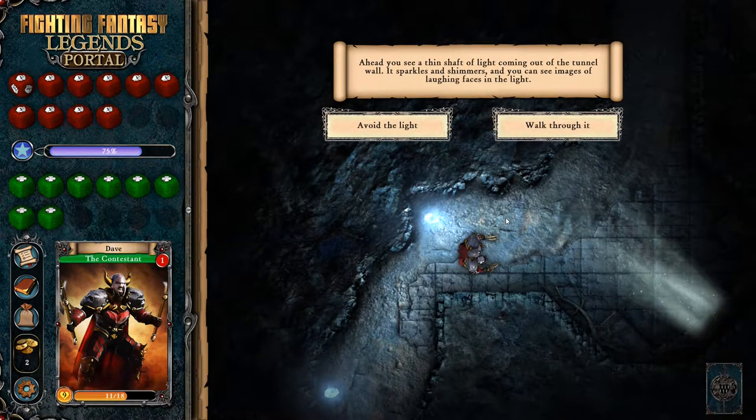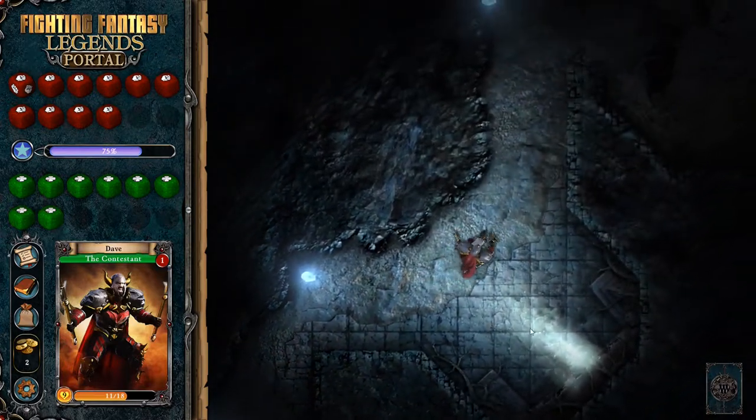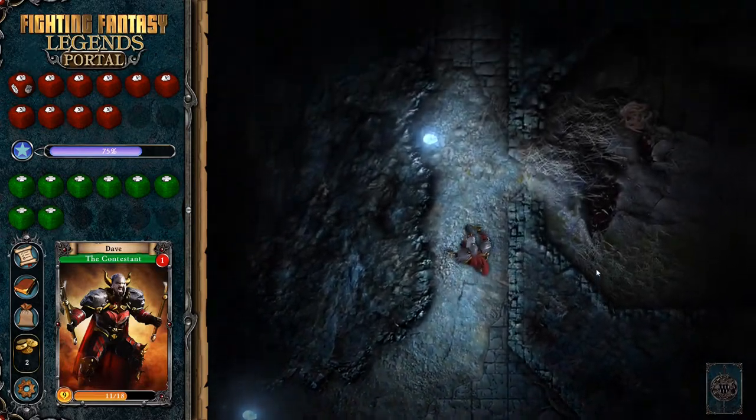Ahead of you, you see a thin shaft of light coming out of the tunnel wall. It sparkles and shimmers, and you can see images of laughing faces in the light. I've seen Indiana Jones - I know you never walk into the light because there's going to be some horrible trap. So I'm going to avoid the light. We're actually going to do something reasonably intelligent and avoid the light. That was probably some free heal - there's probably happy pixies in there who are going to heal me for nothing.